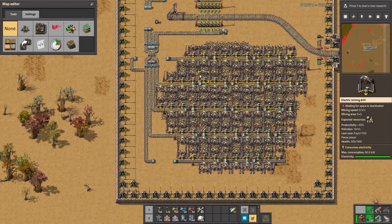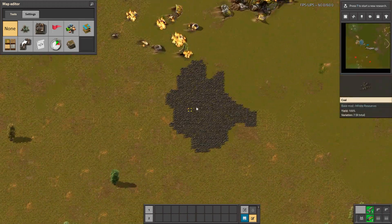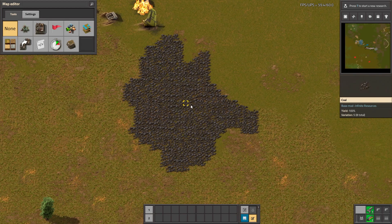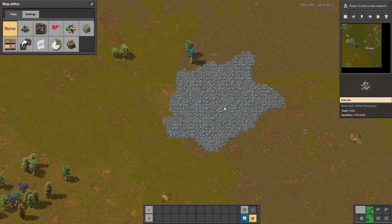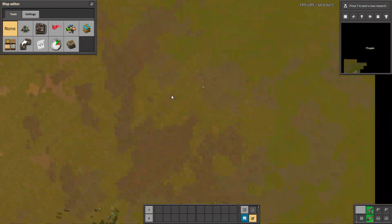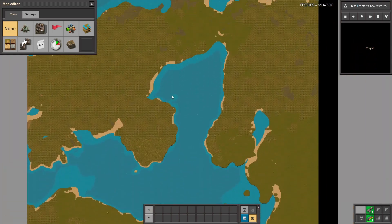So it's not that overpowered, but it's still a pretty OP thing. I generated a new map to see if the yield is the same on all ores, and yes, there is 100% everywhere. On iron there is also 100%. Maybe when you go far away from the respawn it will be something different.